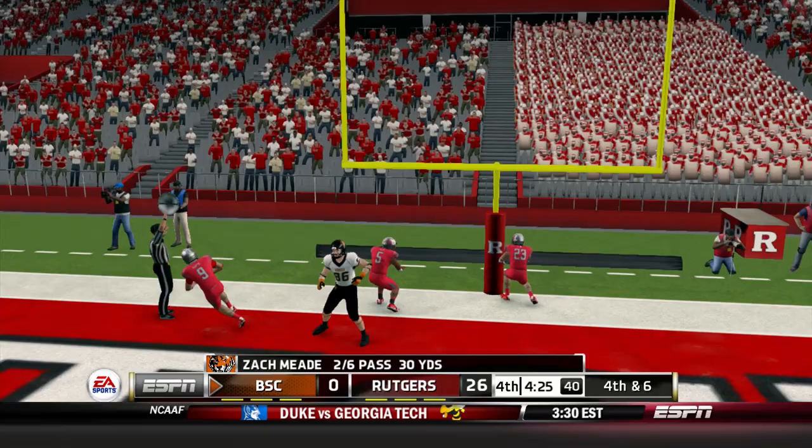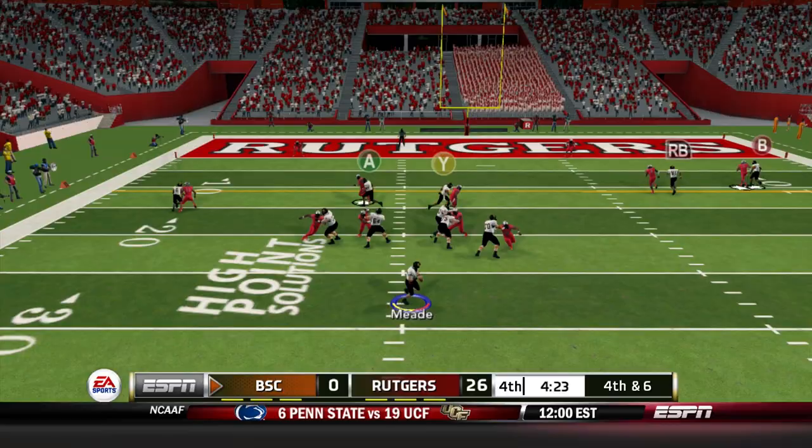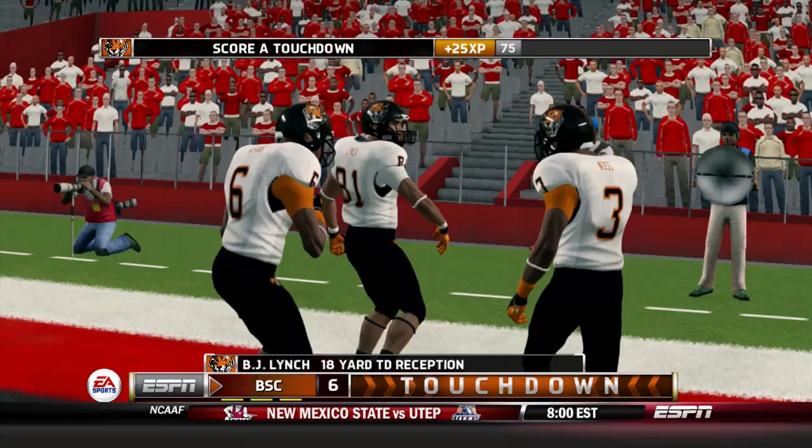Meade goes empty, takes the snap, throws quick over the middle — BJ Lynch makes the catch. He turns upfield and he's into the end zone for a Buffalo State touchdown. The first touchdown in program history comes from backup quarterback Zach Meade to fourth-string wide receiver BJ Lynch.